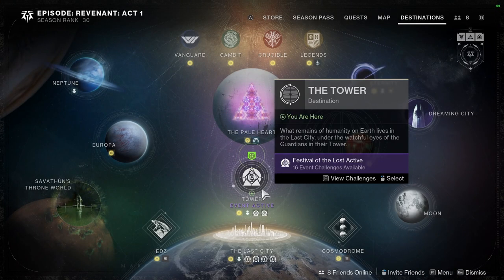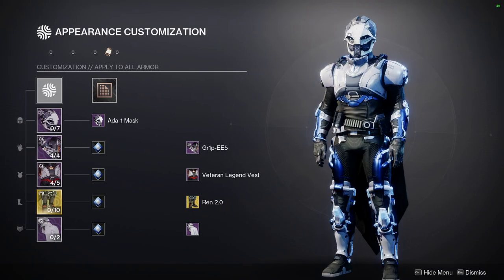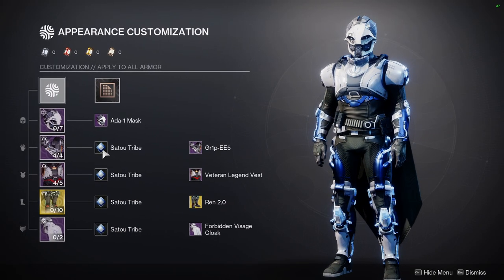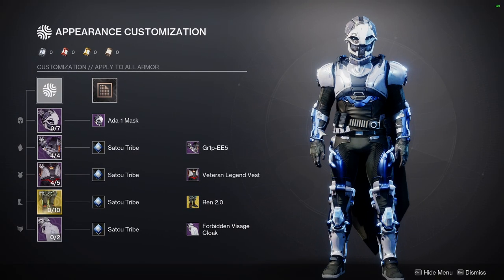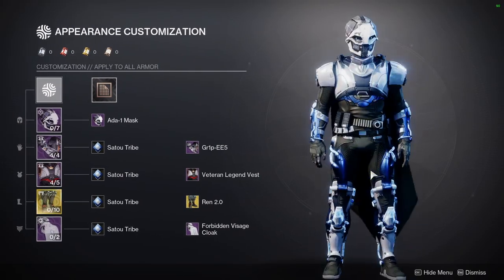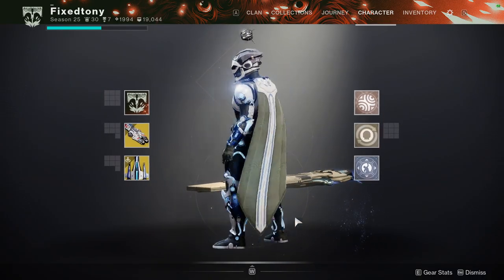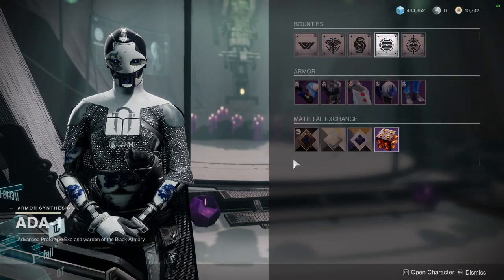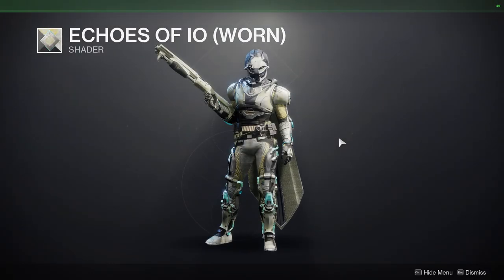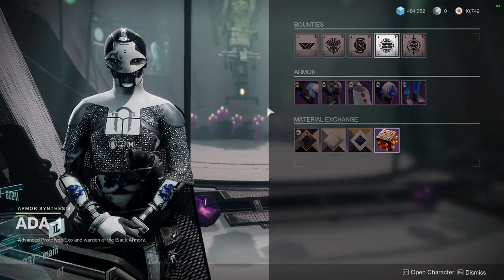That's pretty much it for the challenges. Let me know what you guys are going to be doing. Let's look at the fit for the video because I know people are going to point at it. This is just a set I made real quick — 801 mask, Grip-E for the arms which goes with the RAND 2.0 Veteran Legend Vest, and then the Forbidden Visage cloak. Something fun just to do, nothing too crazy because I'm going to be switching this up a bit. The shader is Sato Tribe, which is the best shader in the game.